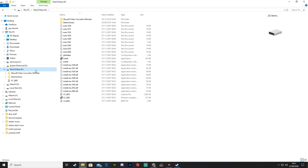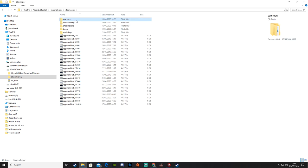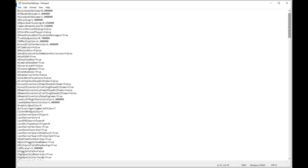On PC, go to your Steam library, Steam apps, Common, ARK, Shooter Game, Saved, Config, Windows No Editor, and then into your Game User Settings.